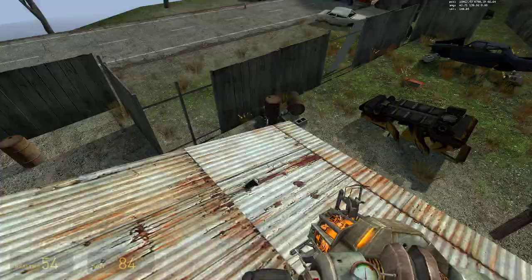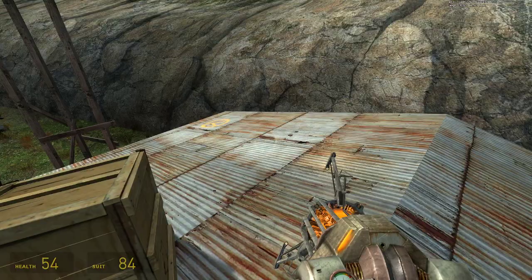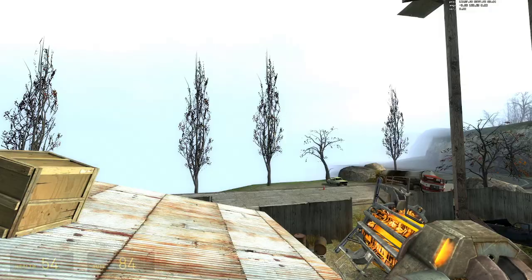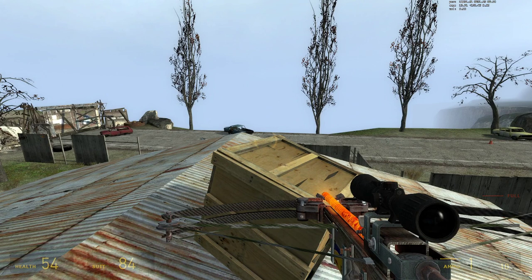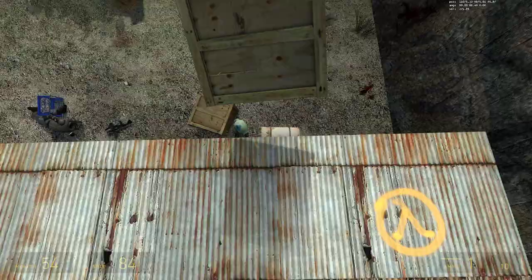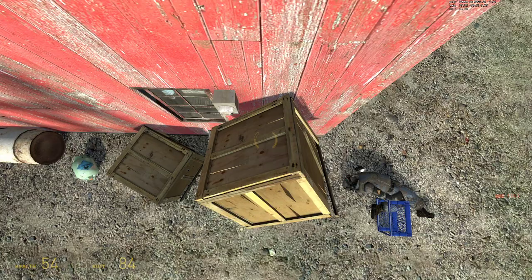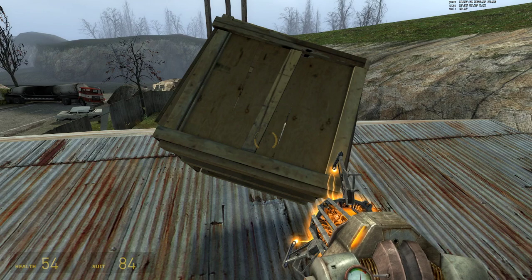You're not supposed to be able to get up here, but apparently you can. You can also fly without cheats. You stand on an object, walk forward, and spam jump and use. It's actually really hard to do. I used it to get the achievement 'Keep Off the Sand.' Technically it's not cheating, as you do not need to enable cheats for it to work, and anything that does not require cheats is not cheating.